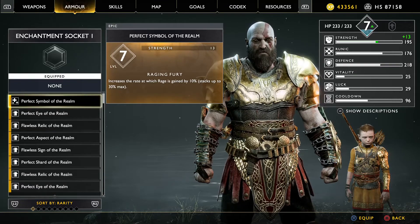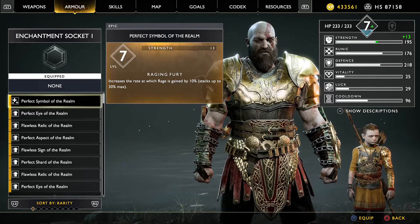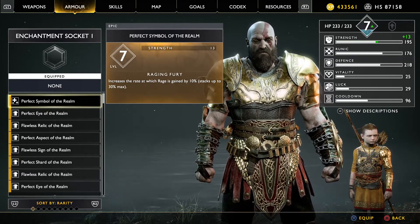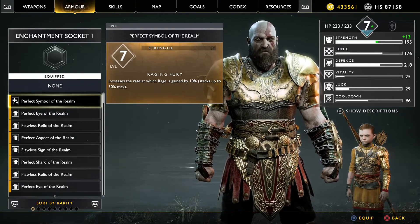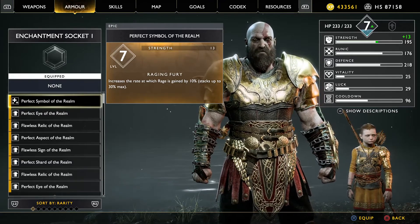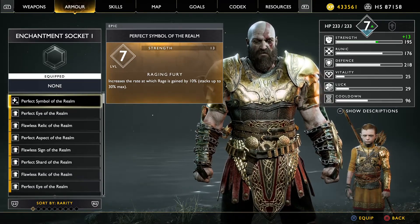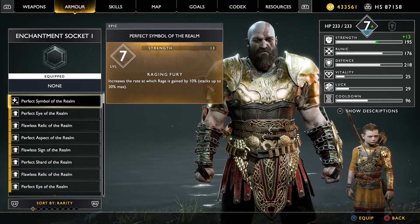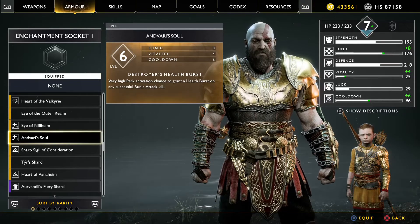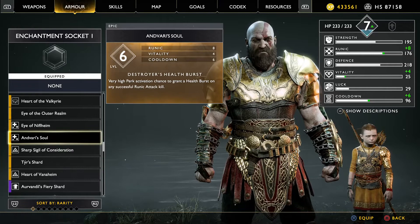It seems to me like there are two types of enchantments. One are the set enchantments that are found at set locations throughout the game world — they could be in a particular chest or given after a quest reward. For example, this one here, Anvari's Soul, is given as a reward for doing one of Brock's side quests.